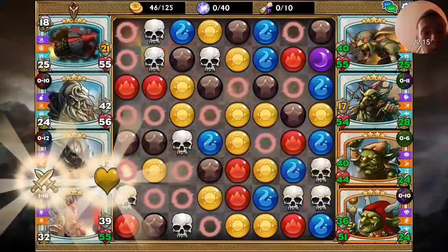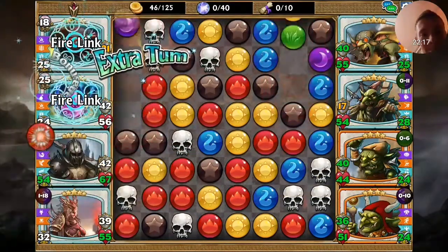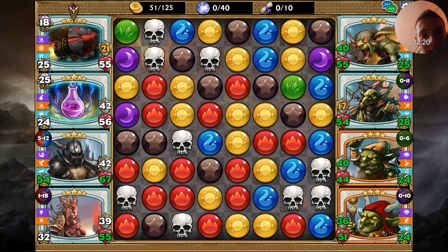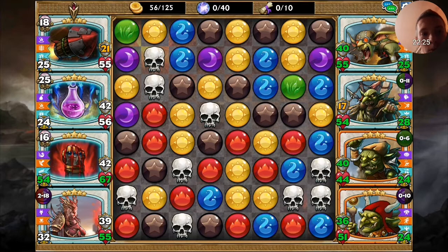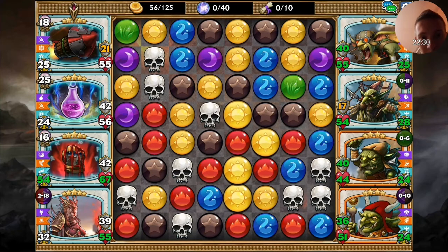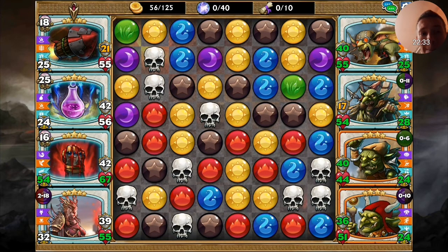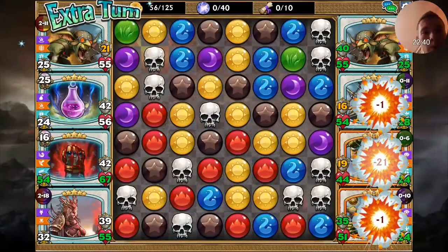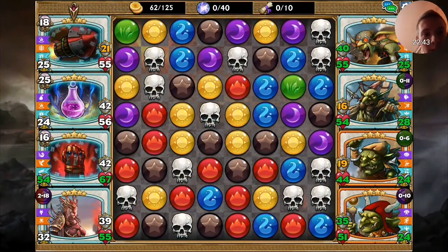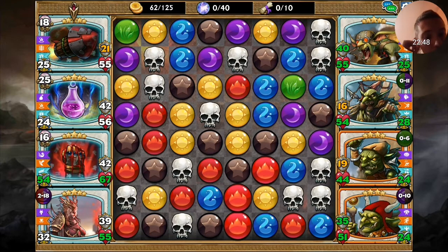Anointed One power! This is why I think the correct order of this team is that Anointed One needs to be in spot number three, because it's the best position. The whole loop is made by Rocket and Altruist — I don't even use Altruist that much, but they are the ones who are making the loop possible.